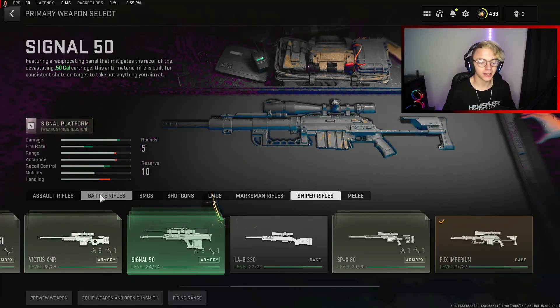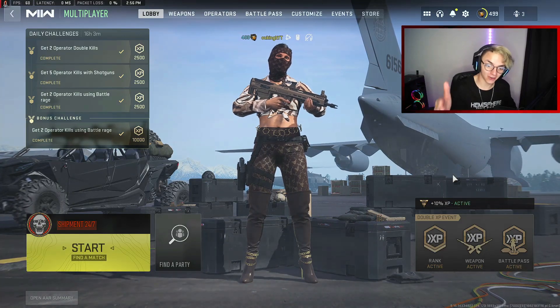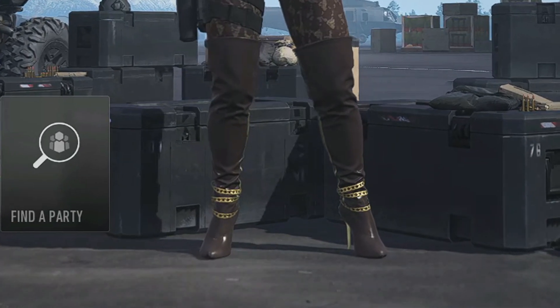I also managed to unlock the brand new battle rifle within the battle pass, which I have not used at all. I also went ahead and unlocked the Momocita skin, because I'm gonna be rocking high heels in Shipment today.